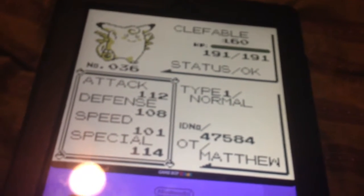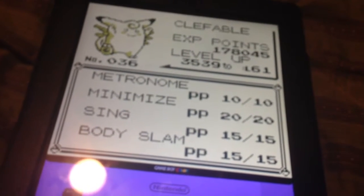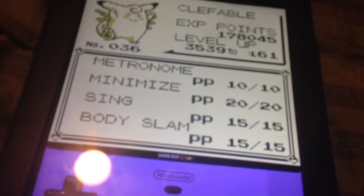Clefable, level 60. Normal type. With Metronome, Minimize, Sing, and Body Slam.